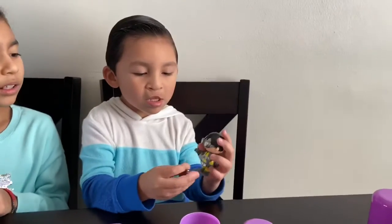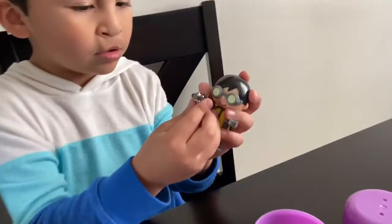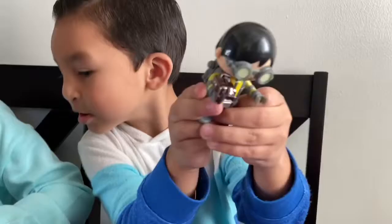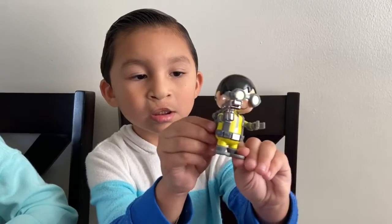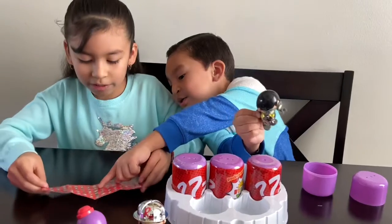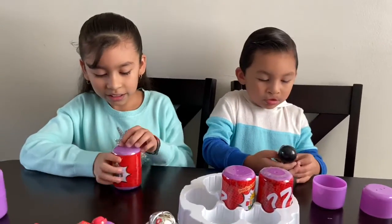Comment down below what character you think that is! Show it to the camera on your left. I want to see the collector's guide. Move your hands — look at that guy! You don't have the collector's guy. I want this guy. You have the police? Okay, then you open the last two since it's your egg.